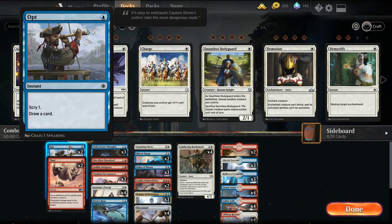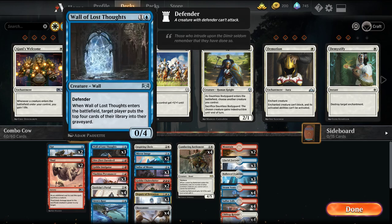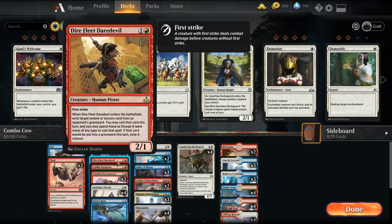The deck runs two Opt for card draw and cycling. Thud is an alternative win condition — if you make your Battlement large enough, you can throw it at your opponent's face for a lot of damage, which is a pretty fun way to kill them. Three Wall of Lost Thoughts mills the top four cards of the opponent's library when it enters, and it's a 0/4 body that's good against aggro to stay alive until the mid-to-late game. Dire Fleet Daredevil lets us exile an instant or sorcery from our opponent's graveyard and cast it that turn — it's a 2/1 first strike, relevant against aggro, and being a pirate matters for a card I'll mention later.